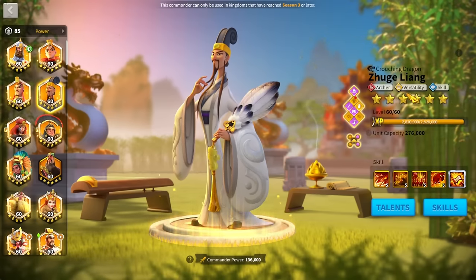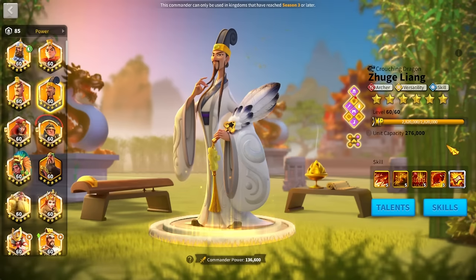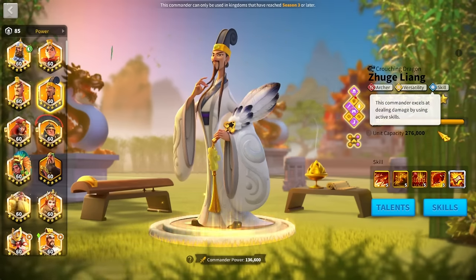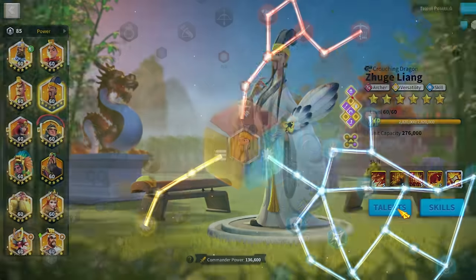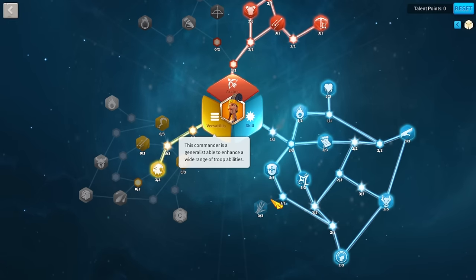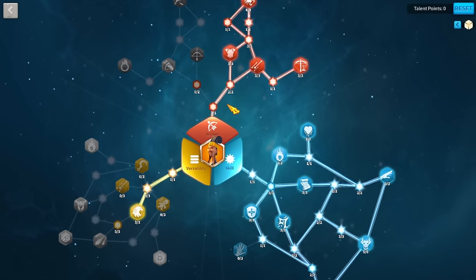He's an Archer Versatility and Skill Commander. That means he's primarily an Archer Commander but also has an insane skill cycle - he is a rage engine. So I went into the Talents and looked at the Versatility tree. Since I don't use Zhuge Liang for open field, I had his talents completely empty with no formation on him, so I was able to build my own skill tree and try it out.